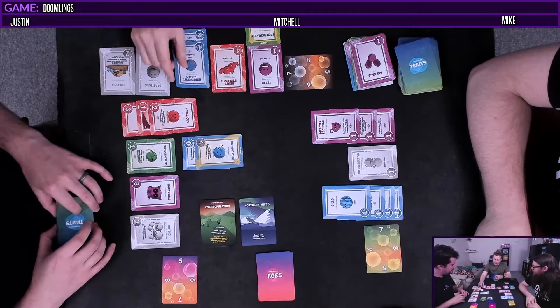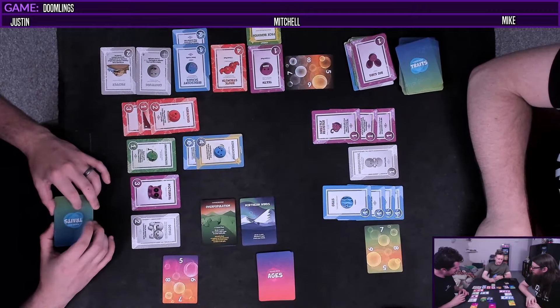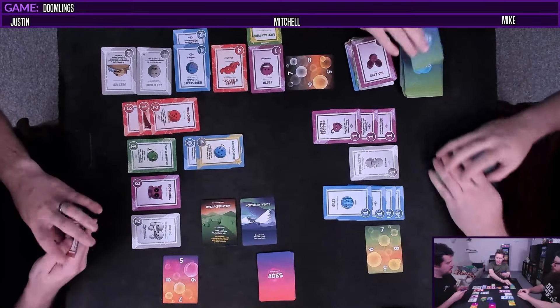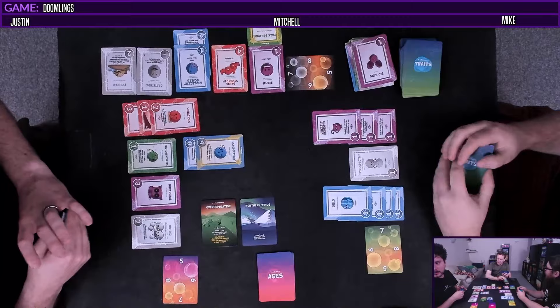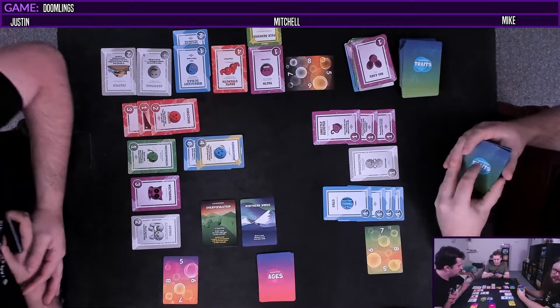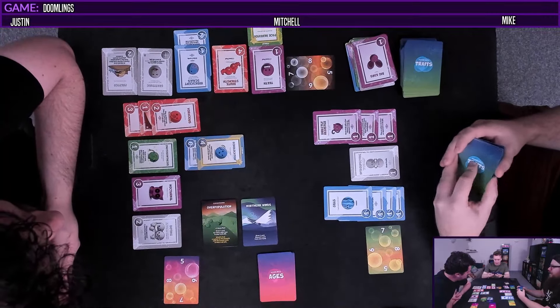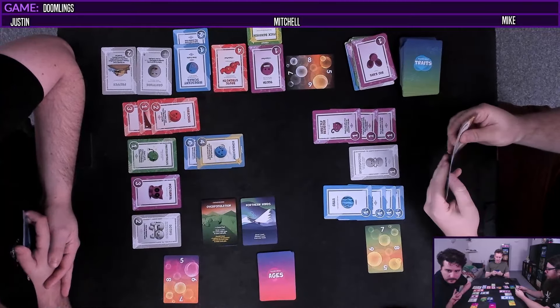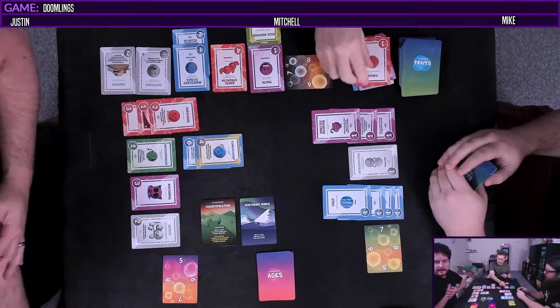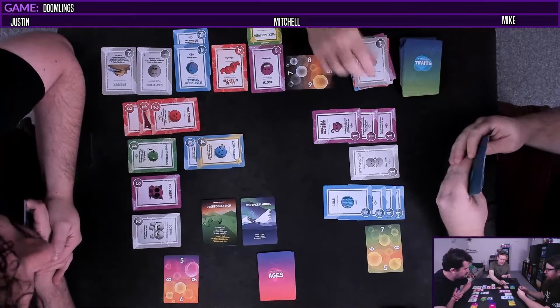I'm just going to go ahead and draw three cards. But then I have to stabilize - what the fuck's the point of this? It's because then you can pick your hand. Yeah, I've been drawing lots and just picking my hand. So I'll discard down to six and get rid of three - we'll get rid of Fangs, don't want Fangs, get rid of Fear, don't want Fear.